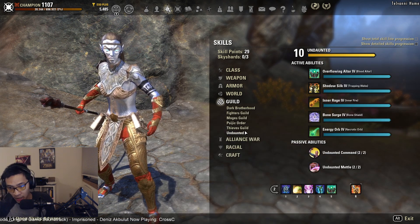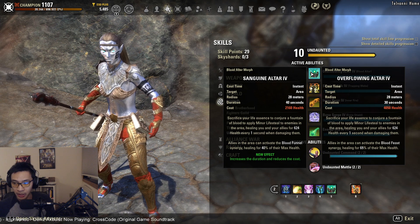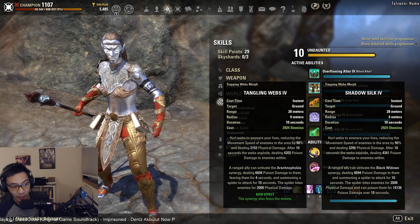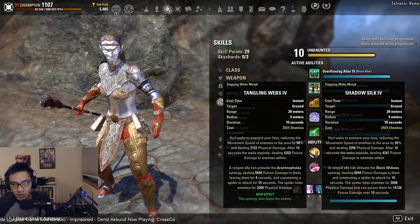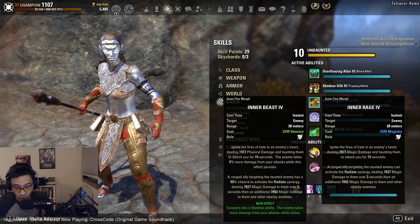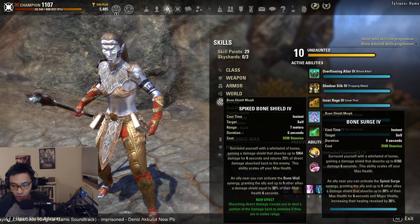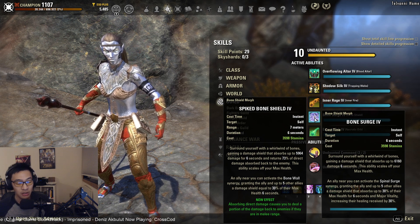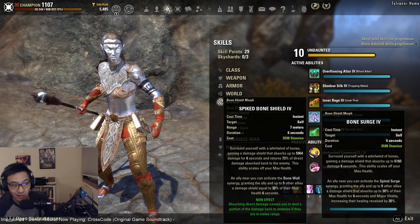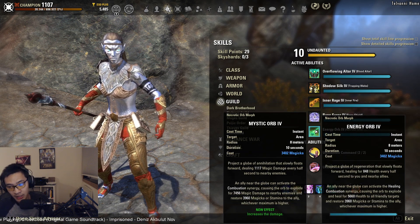You'll want all the Undaunted skills unlocked. I prefer Overflowing Altar for the Blood Feast synergy. Shadow Silk is still worth running for the Black Widow synergy to help with Alkosh and Kestis uptimes. Inner Rage is useful for fights where you need to taunt adds to pull them in. Bone Surge is great for the Minor Vitality from its synergy — particularly valuable in fights like Cloudrest where you need Major Vitality across multiple players. Energy Orb provides both healing and the Combustion synergy.